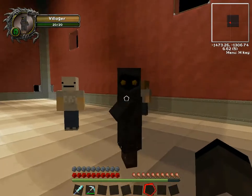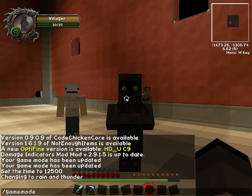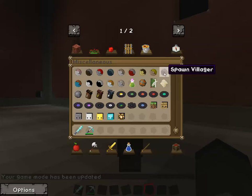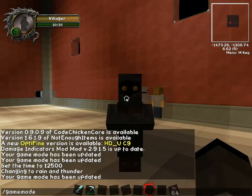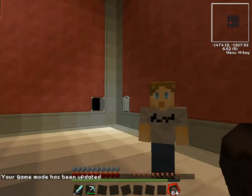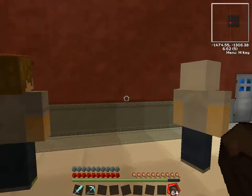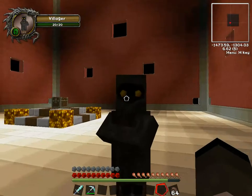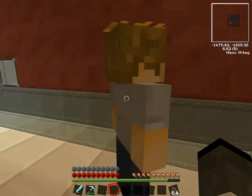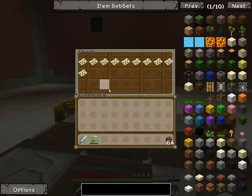We also have the villagers. We can just listen to PewDiePie talk forever. Now, if you kill PewDiePie he drops Stefano, which we saw earlier, so Stefano does not have a crafting recipe — you have to kill Pewds for it. As you can see, you can't actually hurt him yourself; it has to be one of the monsters. The villagers will come into play later.